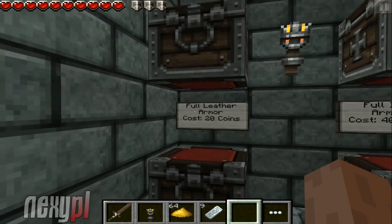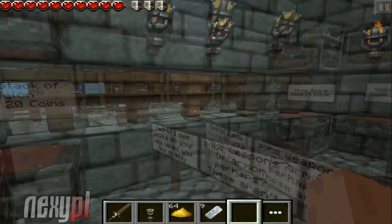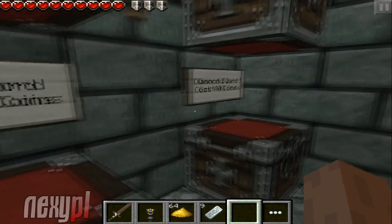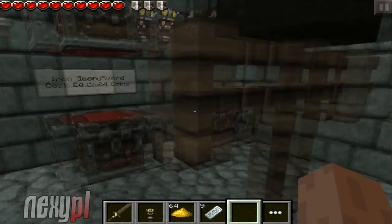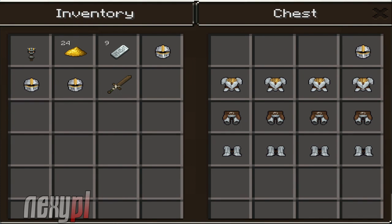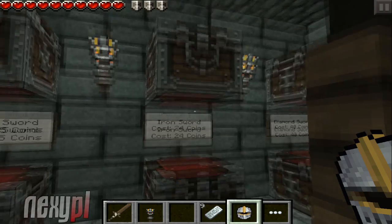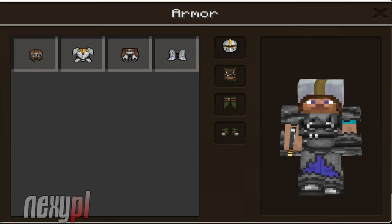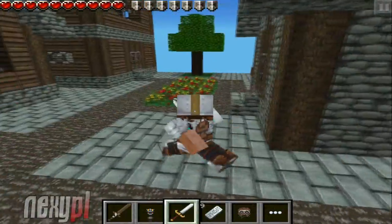Full leather armor is 20 coins, full iron armor is 40 coins — that's pretty cheap actually. Full diamond armor is 64 coins — that's tempting, very very tempting. Stone sword, iron sword, and a diamond sword for only 40 — that's a deal. I think we should get iron armor and an iron sword. So let's buy some iron armor — it's 40 coins. We only take one — we almost cheated. Now we got an iron sword, let's put on our iron armor. We're looking great — we going on quest! That's pretty much it for the blacksmith; we got to go visit other people's houses.